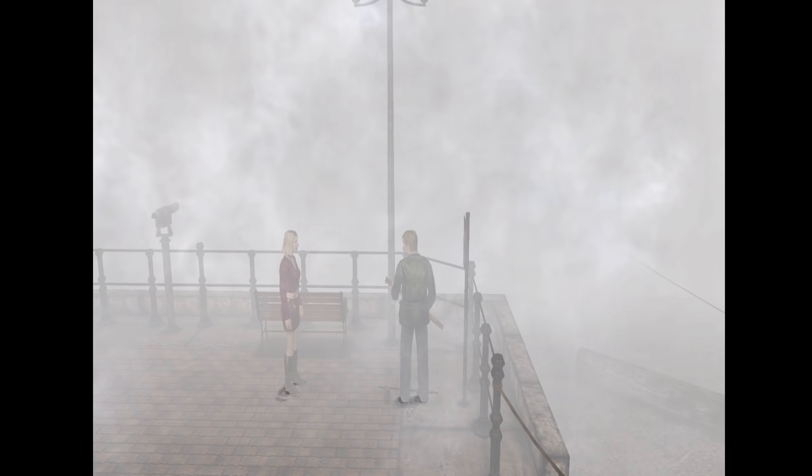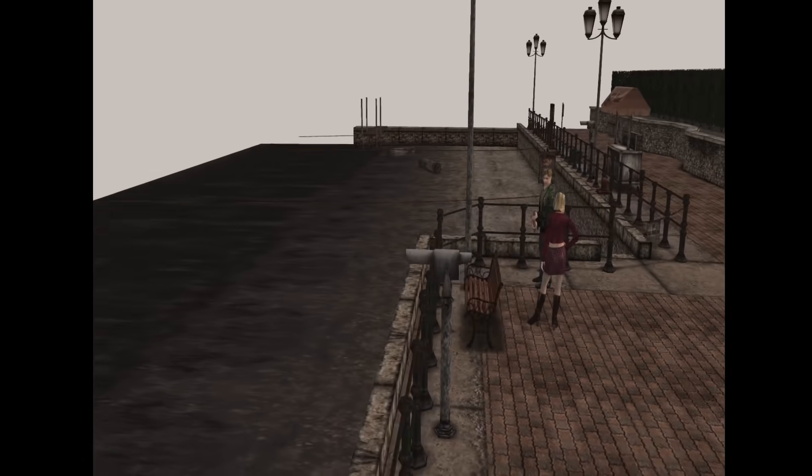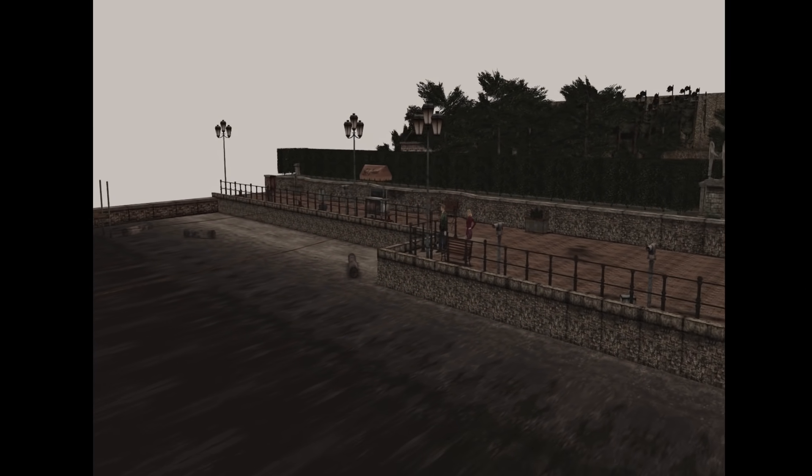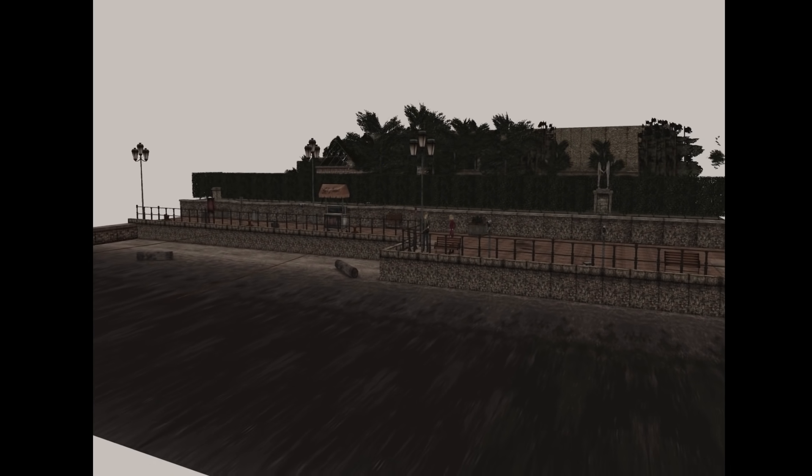When you first find Maria in the park, there's supposed to be surrounding water in this area. When we remove all the fog effects and increase the render distance, you can see the dry, abandoned shoreline in its entirety. Funny enough, if there was supposed to be water here, there would only be a circle around James that would actually follow him everywhere he went — which I'll be able to show you later in this episode.